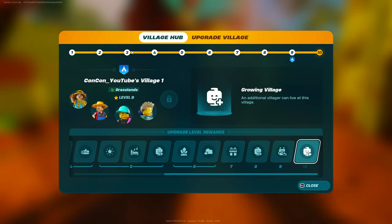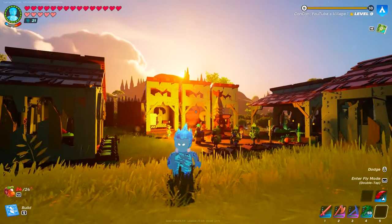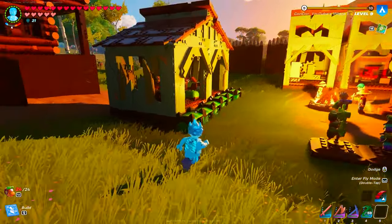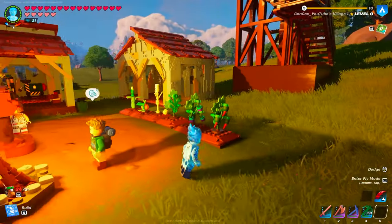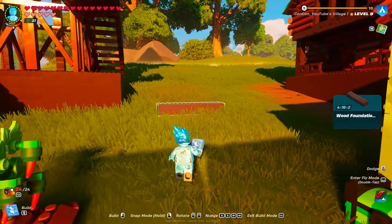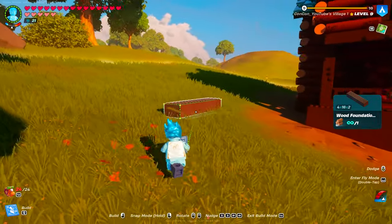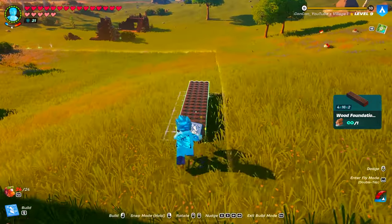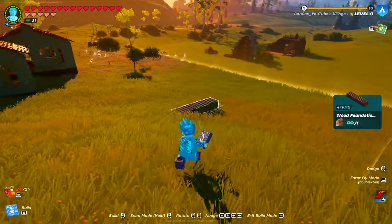But how do you raise this level? It's actually quite simple. To raise the level of a village, you first have to build stuff — pretty much anything within the village radius. If I open up the Build menu, for example, and I select a building part, you'll see at the edge of my village there's this yellow kind of line. You can see this divider — this is everything within my village.